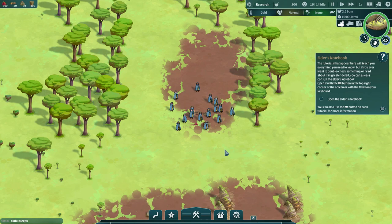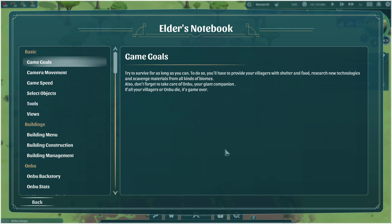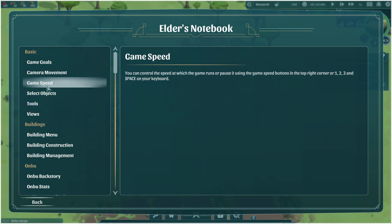We have a pause feature — love it. The Elder's Notebook appears as a tutorial reference. You can open it with the button in the top right corner or press G. Game goals: survive as long as you can by providing shelter and food, researching new technologies, and scavenging materials from biomes. Don't forget to take care of Onbu — if all your villagers or Onbu die, it's game over.